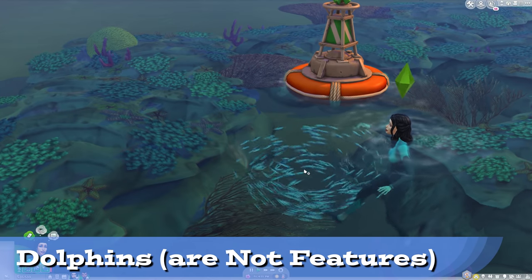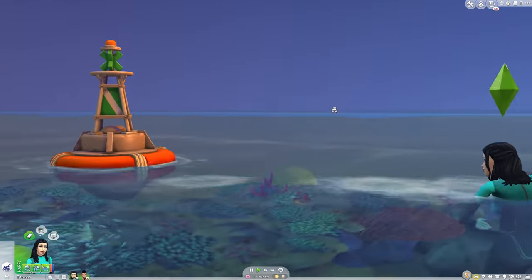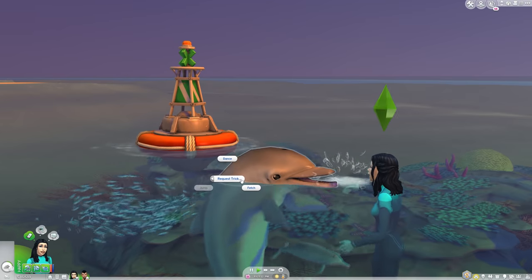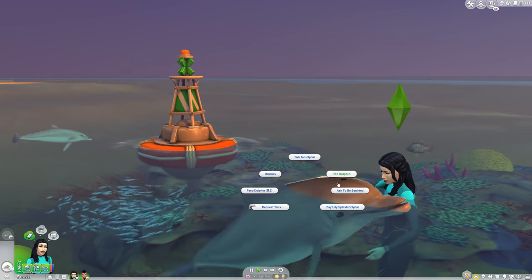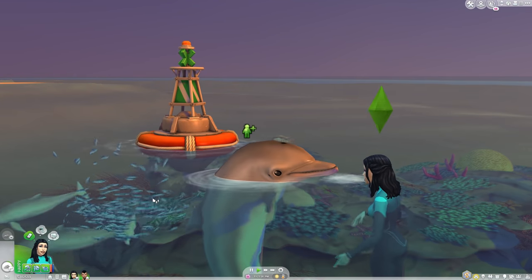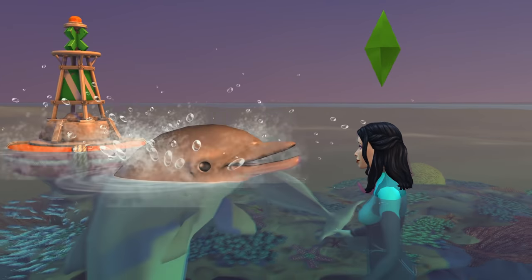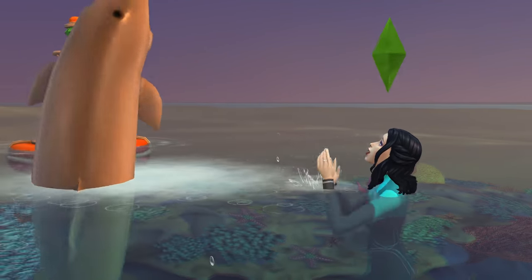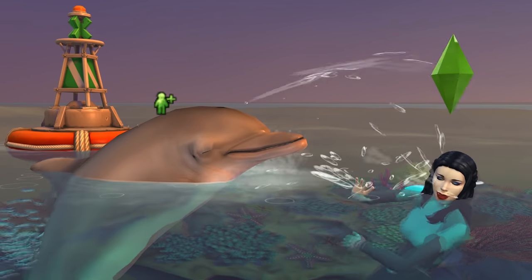Dolphins are now a thing. A random pack of them goes to different buoys and you can click the swirling fish to talk to them and feed them for $2 a pop. Eventually you can befriend a dolphin, but the goal here is just to have a dolphin buddy. The problem is repetition — you do the same stuff with it and maybe get a moodlet. No real impact on gameplay, just a way to have fun a couple of times admiring the animation, then a source of boredom and sameness.